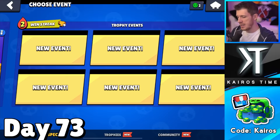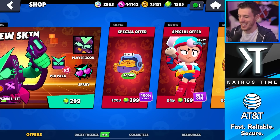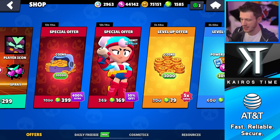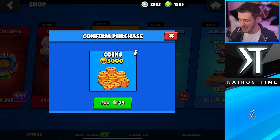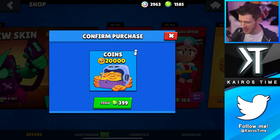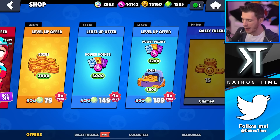Day 73 — we have a very big special offer: 20,000 coins for 399 gems, saying 400% extra. The funny thing is this level-up offer says five times value and this says 400% extra — which is also five times value. But when I run the math, the big offer comes out to only 38 coins per gem, whereas the level-up offer is 50 coins per gem. So the level-up offer is significantly better even though the big offer looks more impressive. This is why I don't trust the in-game value labels and run the math myself.